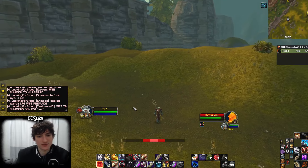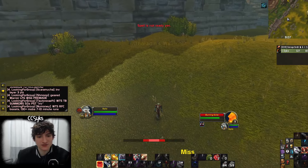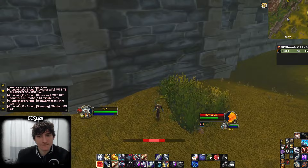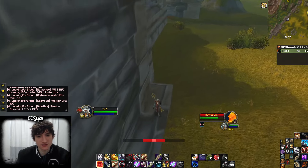Let's get into it. We're going to auto shot after we Hunter's Mark. I do recommend getting a weapon swing timer and pulling these mobs. You don't have to Concussive Shot on cooldown, but we are going to make sure to have Cheetah up as we pull him to this little ledge.